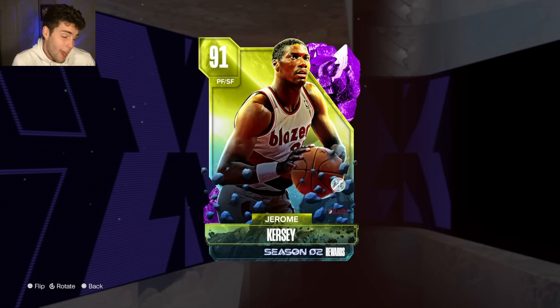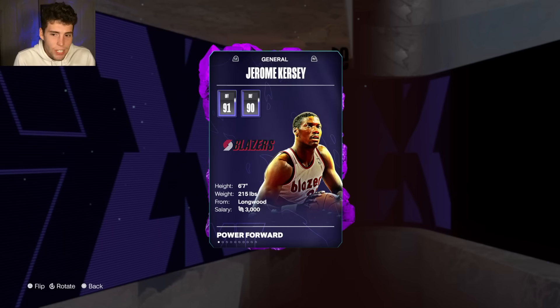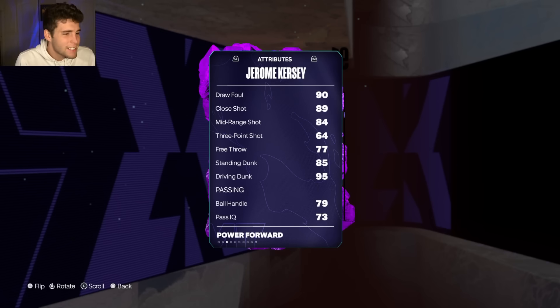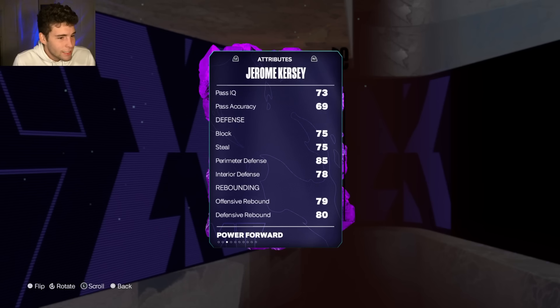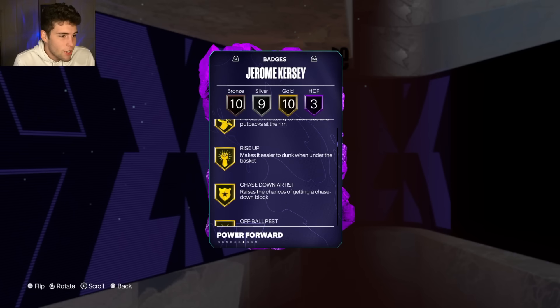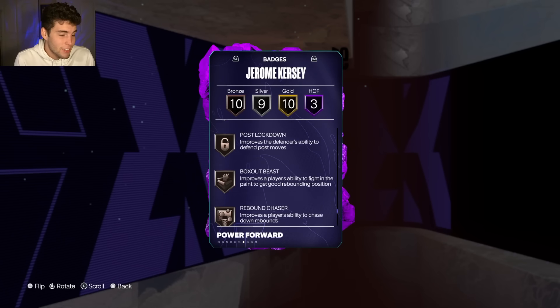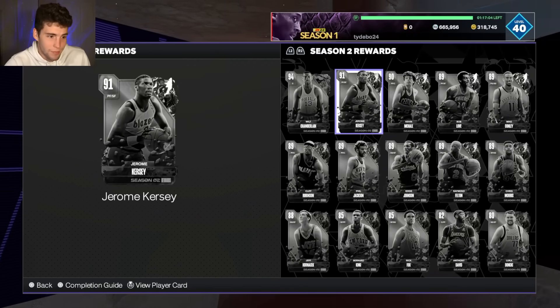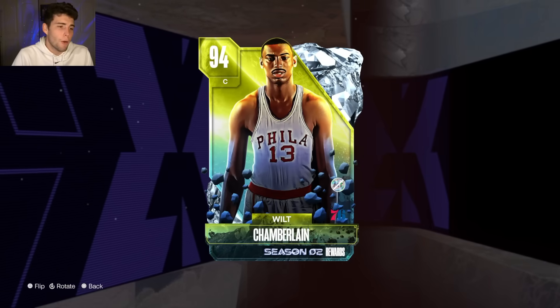Jerome Kersey is the 40-token reward. Last season we had a very troll Tom Gugliotta, and Kersey is similar — 6'7", small forward/power forward, only a 64 three-ball, good dunking, fine defense but not great. No hot spots from three, Dario Saric base, basic dribble style. Not a good card at the small forward position.